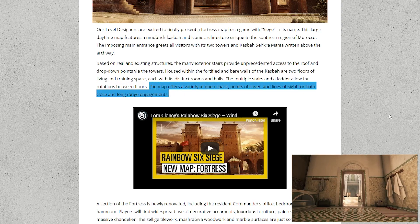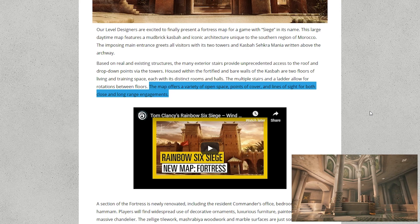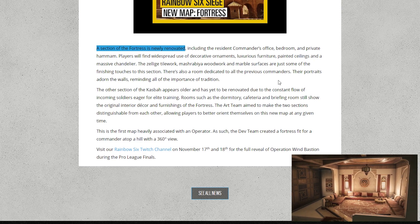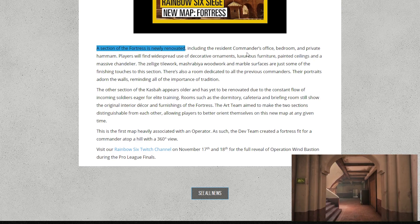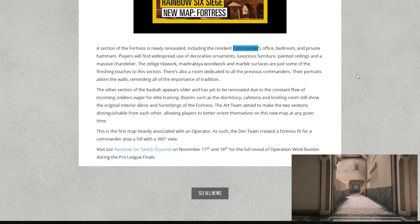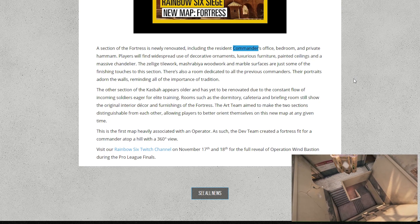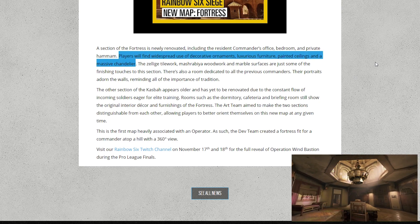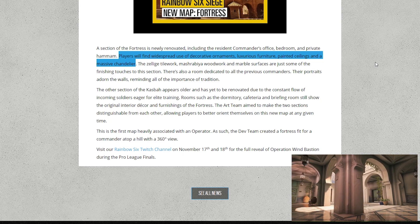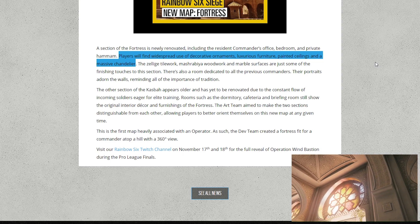The map offers a variety of open space, points of cover, and lines of sight for both close and long-range engagements. A selection of the fortress is newly renovated and has the residence for the commander's office. The commander is the new male operator coming with the Morocco season, and this map is actually kind of based around him. Players will find widespread use of decorative armaments, luxury furniture, painted ceilings, and a massive chandelier — and it sounds like that's in the living area half of the map.